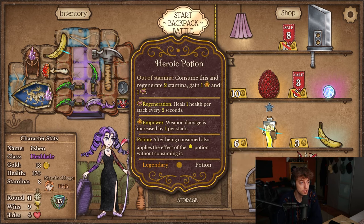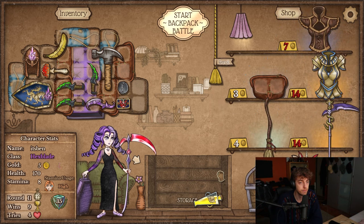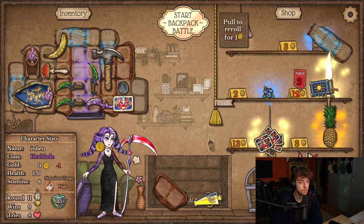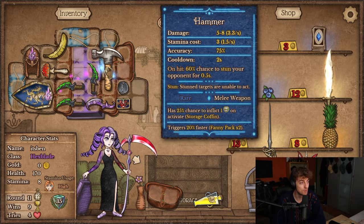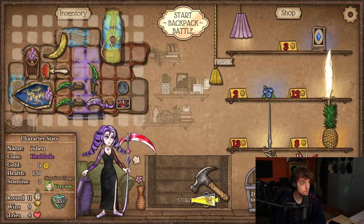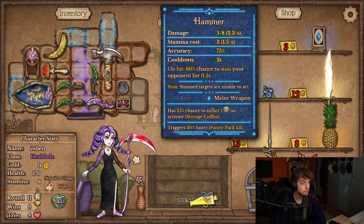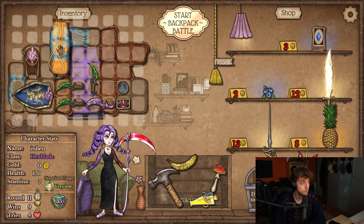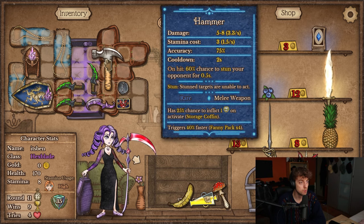Stamina potion, heroic potion — I can combine with the banana. This bolt is so stupid, it's so simple and it's so strong. All I've been doing is kind of just looking for these items — they should probably get this looked at. So now the hammer is speed boosted three times. I can speed boost it four if I yoink a fanny pack here. Quad speed boosted hammer.